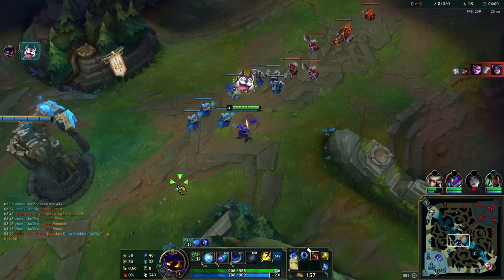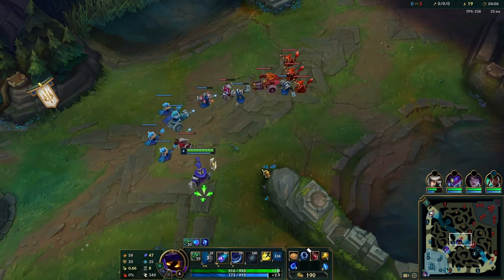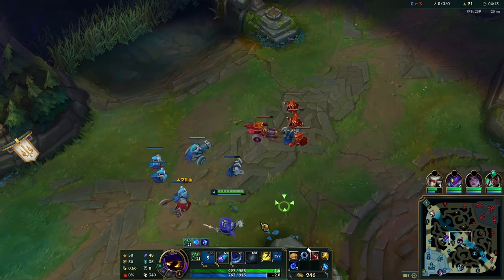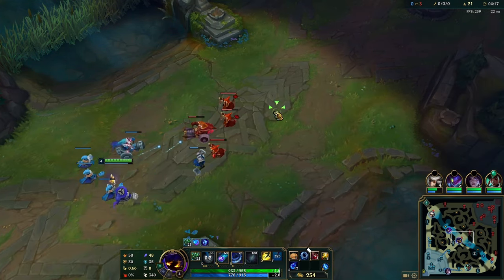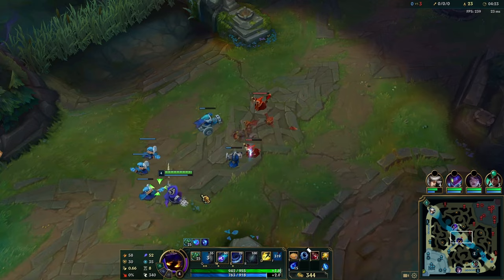Once you get Tear, you can feel a lot more comfortable spamming combos on the enemy and actually caging them with E. Pre-first base, you just shouldn't use your E on the enemy unless there's a gank — just conserve your mana and use it for Q stacks. Because if you waste two or three Es, that's 210 mana, which is seven potential Qs, and one and a half stacks each — that's 10 AP lost in an ideal world.